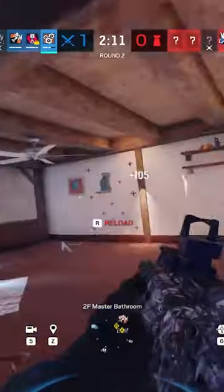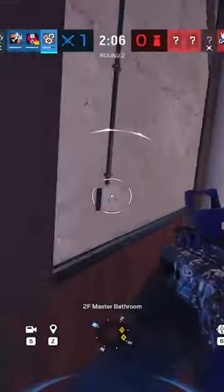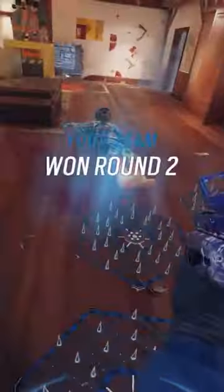Because it's so close range here, you'll have a super easy time winning these gunfights and can rack up the kills if the defenders get overly aggressive. You can also use the Shadi to blast open holes in the Master and Closet walls to catch some off guard, and it can be a super easy win for you and your team.